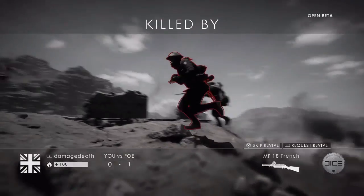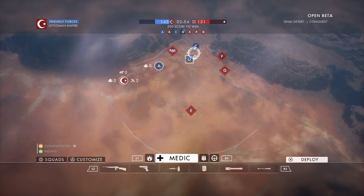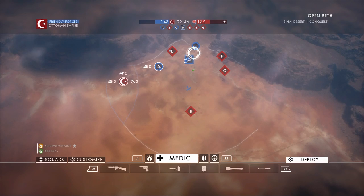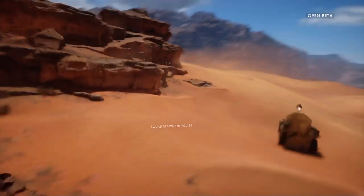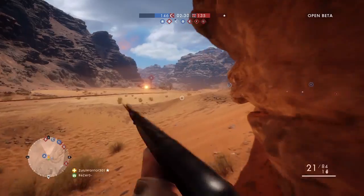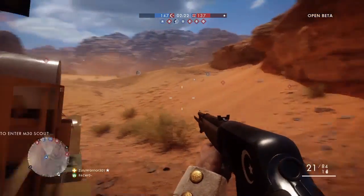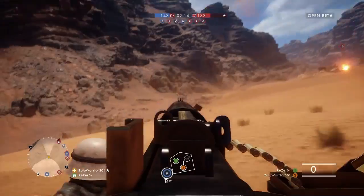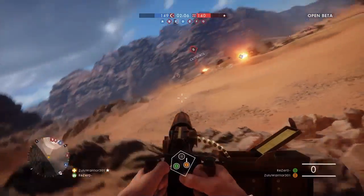The map itself — Sinai Desert — is a great-looking map, but I will not play it on Rush. There are too many vantage points for snipers, especially when you're going for objectives. They sit up on the ridge and just wait to snipe you — you don't know where the shot came from, and there's too much terrain for them to hide in. Snipers rule this map on Rush. For Conquest, though, it's a great map — still some sniper issues but not as bad — I'd definitely recommend Sinai Desert for Conquest.